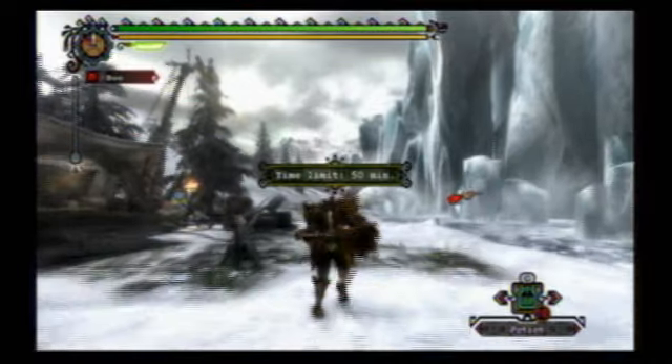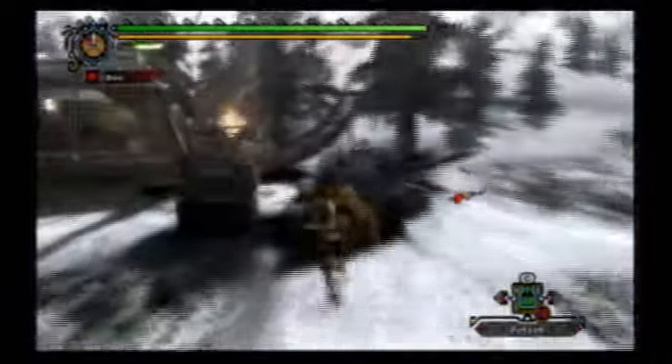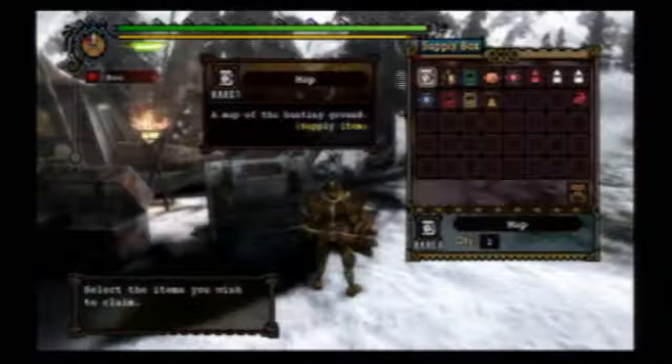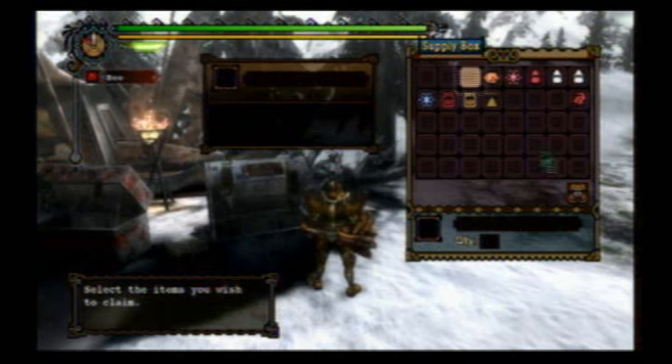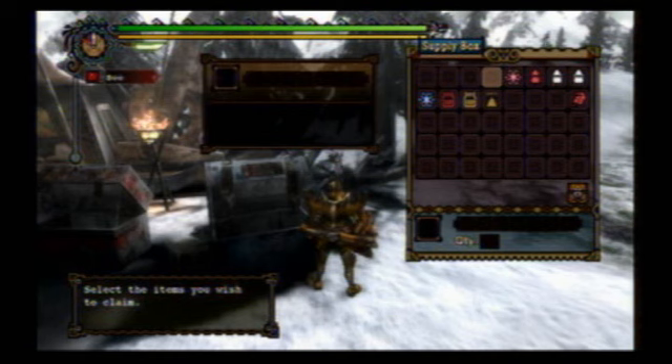In this mission you have to hunt a Great Baggie. A Great Baggie is pretty much just the ice equivalent of a Great Jaggie. So anyway, let's go ahead and grab our stuff here. When you see these Dung Bombs, be sure to grab these because those are very helpful.